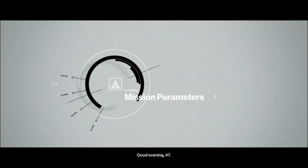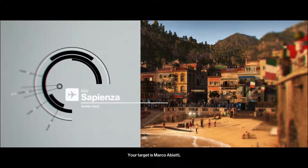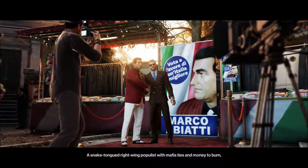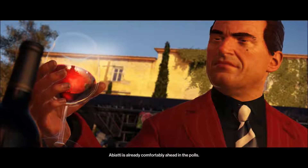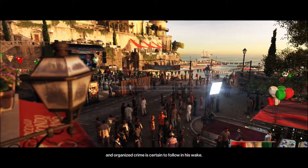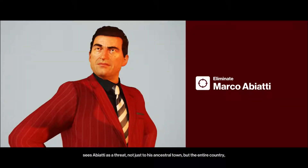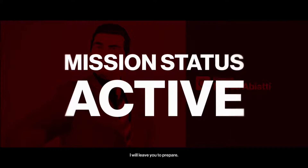Good evening, 47. Your destination is Sapienza, Italy. Your target is Marco Abbiati, a wealthy businessman returning to his hometown to run for mayor. A snake-tongued right-wing populist with mafia ties and money to burn, Abbiati is already comfortably ahead in the polls. However, beneath his silk suits, Abbiati is a callous thug, and organized crime is certain to follow in his wake. Our client, the renowned bioengineer Silvio Caruso, sees Abbiati as a threat not just to his ancestral town but the entire country, and he has asked us to dispose of this would-be patrician. I will leave you to prepare.